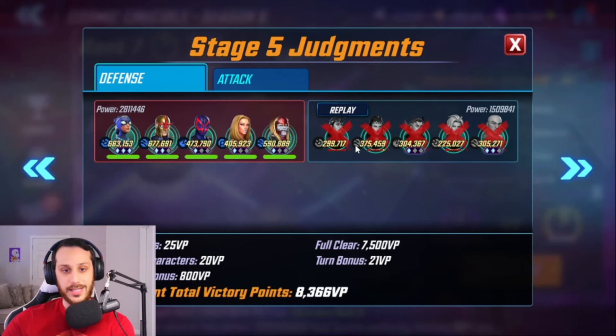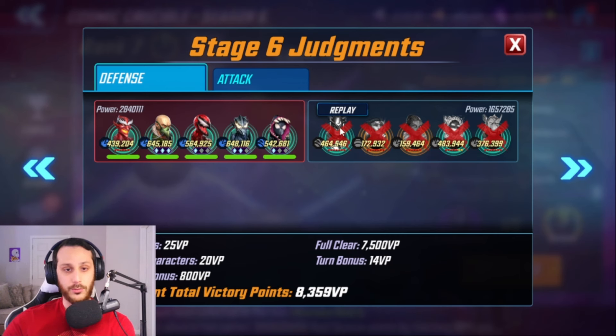In Room 5, super easy — Tangled as usual on a Darkhold. And then Room 6, he used Hivemind on the Bifrost Dormammu — super straightforward. He actually used the Vulture there too. Pretty easy.